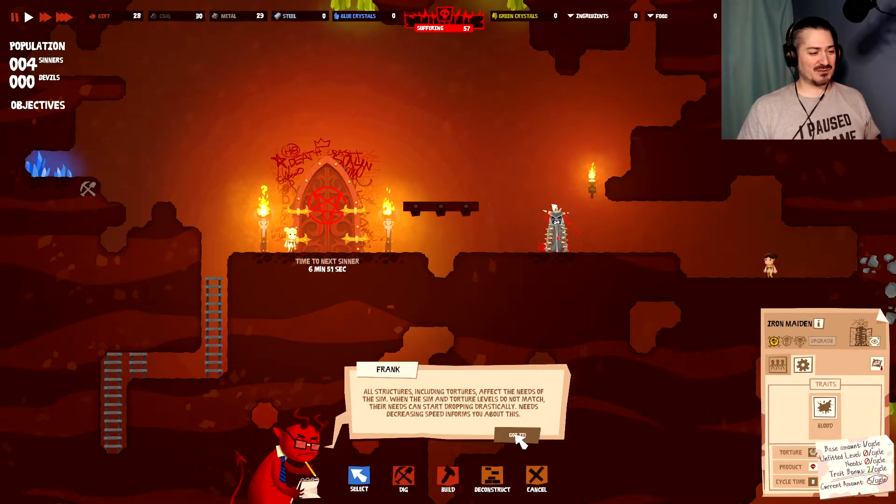All structures, including tortures, affect the needs of the sim. When the sim and torture levels do not match, needs start dropping drastically. Needs decreasing speed informs you about this. Current amount of suffering is a summary — it indicates how much suffering you gain at the moment, including all the modifiers.